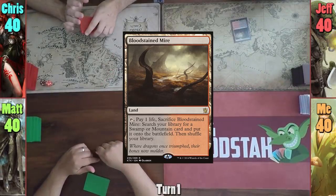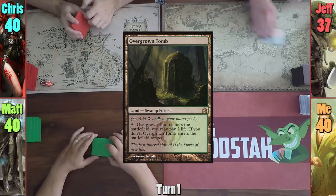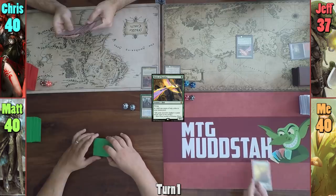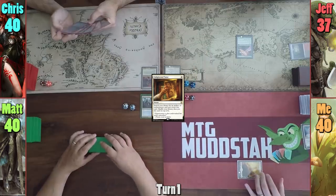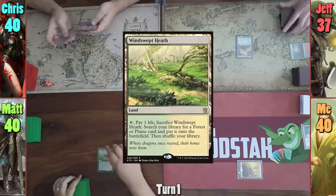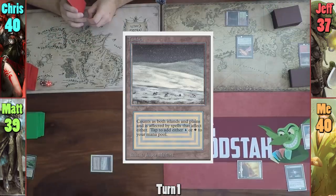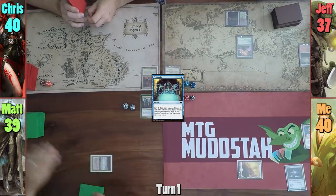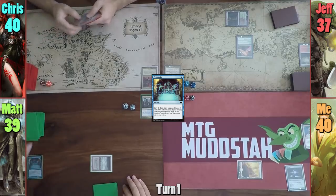Jeff plays a Bloodstained Mire, cracking it and finding an untapped Overgrown Tomb. He takes one and shortcuts, playing Birds of Paradise before going to find his land. I play a Plains and cast Enlightened Tutor to find Sol Ring, putting it on top of my library. Matt plays a Windswept Heath, cracking it for Tundra, and casts Preordain. Chris plays a Swamp and passes.